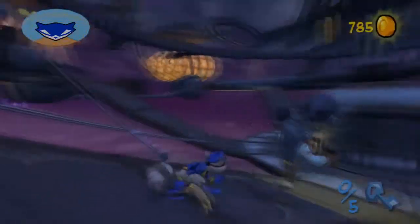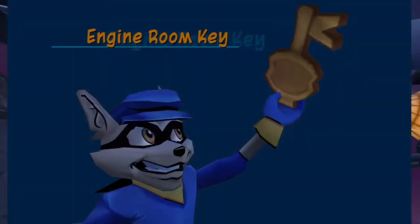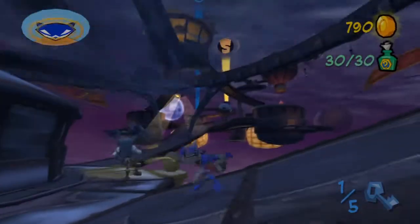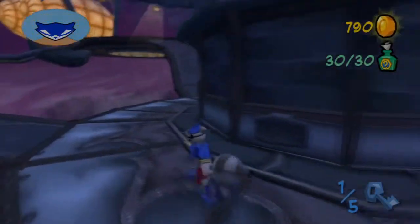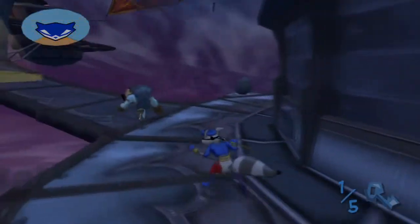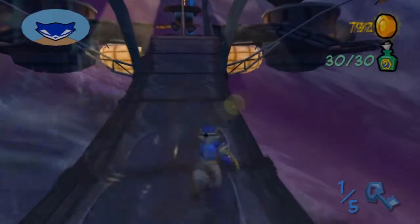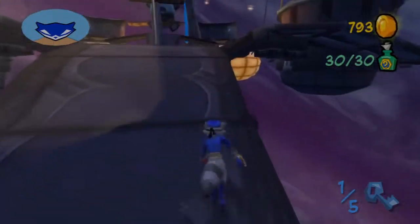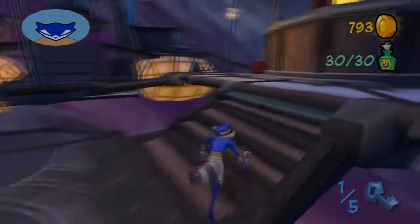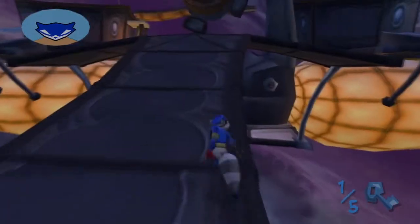We're going to destroy that control room. All four of the missions open right now are about destroying the control rooms, and that's something we actually have to do to defeat Clockwork. That is the only way we can do it. Right now we've got one out of five keys, which is not great, but we're going to do it anyways.